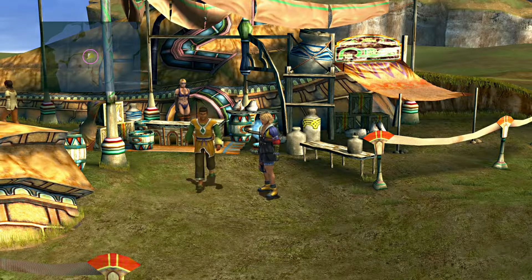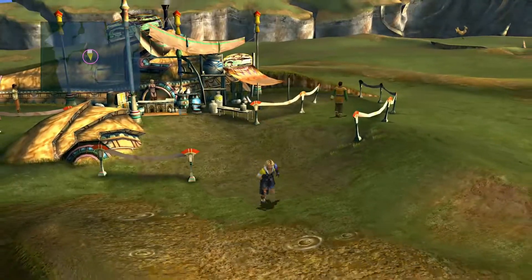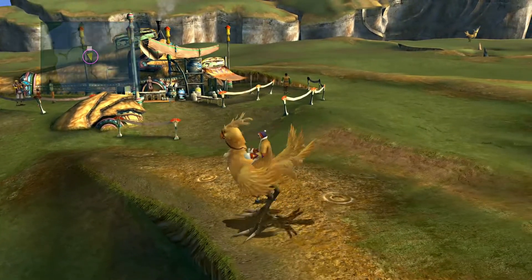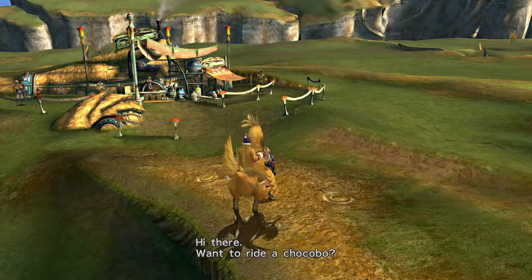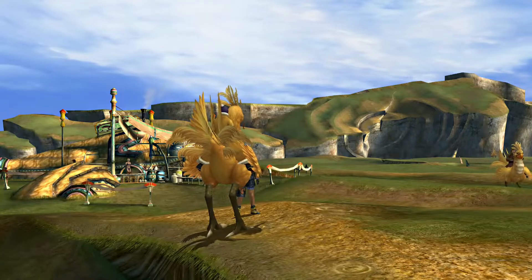The first thing you want to do is go ahead and teleport to the Calmlands. You've seen my previous episodes — we've been to this temple before, but we'll be doing something different in the temple. Let's go ahead and ride one of our Chocobos here.